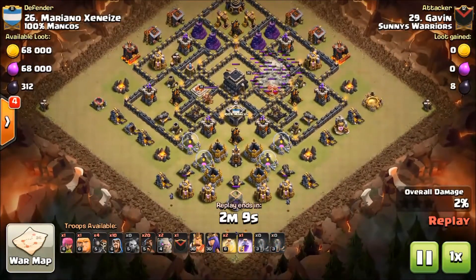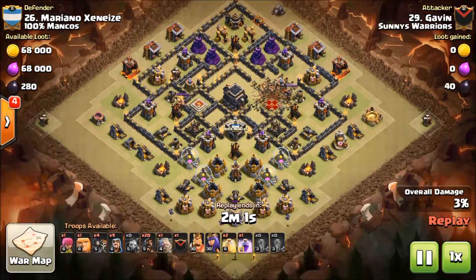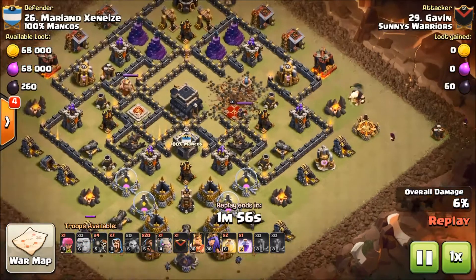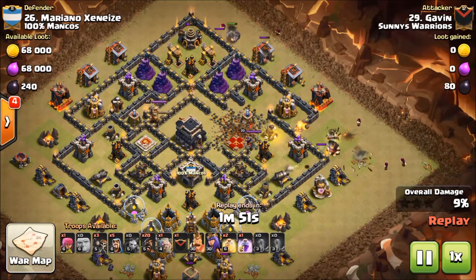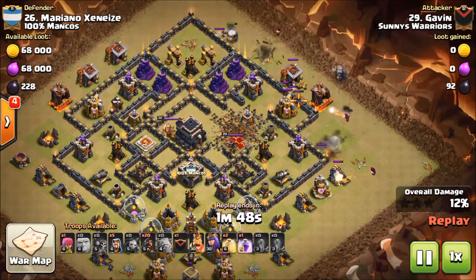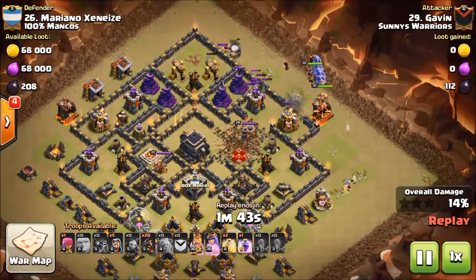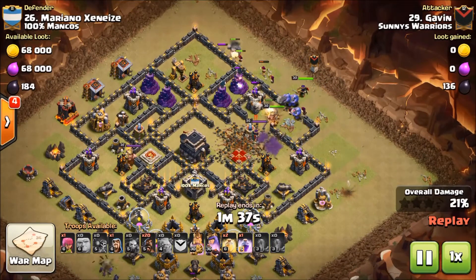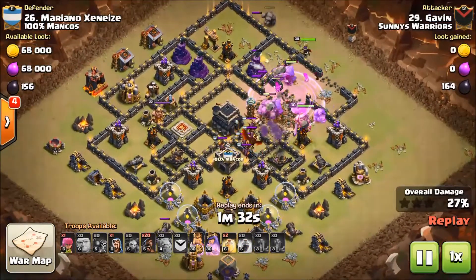Right now he's just picking off percentage. He's going in on the right side of the base, probably around this archer tower or up here on these wizard towers. He's going to wall break in there. He's using a giant just to tank the funnel right now, and he wants to put his golem in tighter — and that's what he did. Everything's moving in quite nicely and there's going to be a rage very soon. There it is — that rage is going to get him really deep into the base.